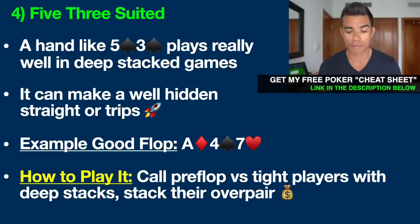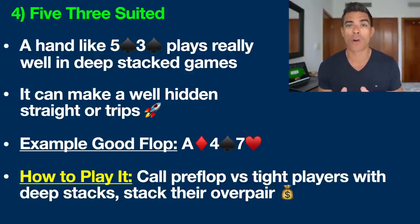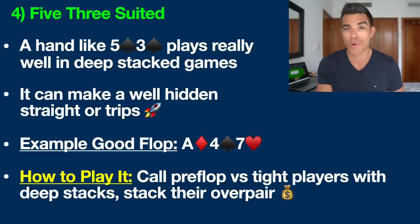Let me give you an example of a good flop with this hand: ace of diamonds, four of spades, and seven of hearts. A lot of beginners will overlook this spot and say they've only got five-high and have nothing on this board. Actually, we have the gut-shot to the wheel straight draw here. If a two came on the turn or river we would make a very well-hidden wheel straight — ace, deuce, three, four, five. Also, savvy poker players will notice there is a spade on this board, meaning we have a backdoor flush draw. If it came spade on the turn and river we would also make a nearly unbeatable flush.